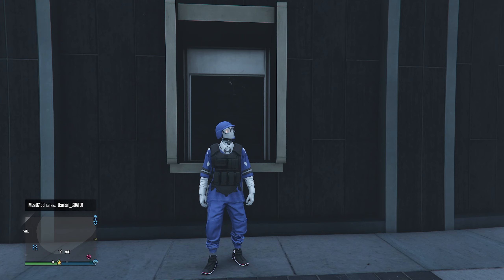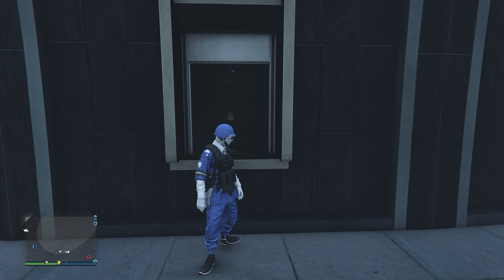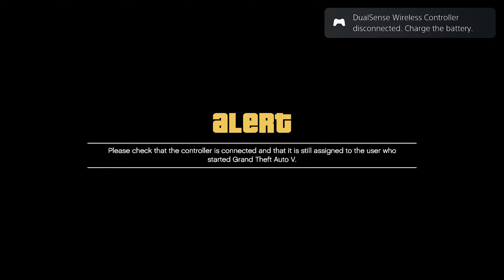Once you have your settings all set, make your way up to the ticket booth, press right on the D-pad, and go ahead and buy a ticket. Then stick a small earring or pin in the small hole on the back of the controller. That's going to turn your controller off, and you'll get a black and yellow alert screen notifying you that your controller is turned off.